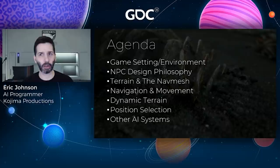This is primarily a navigation talk. I want to begin by discussing the game environment and why it was such a challenge for us to work with, game design's goals for NPCs and how they affected our approach, how we reflected the complexity of the terrain on the nav mesh, the impact this had on navigation, support for different types of dynamic terrain, a quick look at a trick we used to improve position selection, and a peek into a few of the other AI systems we built for the game.